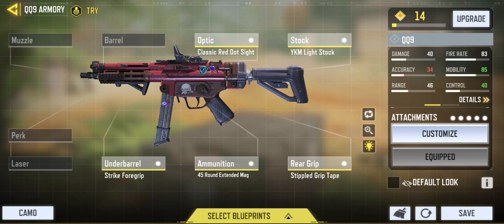Let's look at the loadout. The optic will be the Classic Red Dot Sight — if a gun has a higher fire rate and higher mobility, the Classic Red Dot Sight is highly preferable. We are going to use the YKM Light Stock, which will increase control to kill the enemy; however, accuracy will be reduced by two or three percent. The rear grip is the Stipple Grip Tape, and ammunition will be the 45-round extended mag.